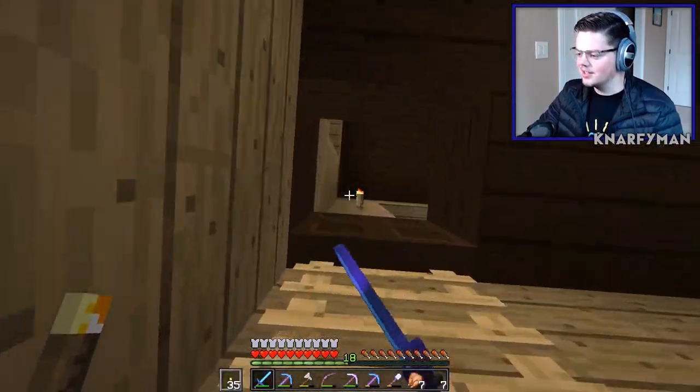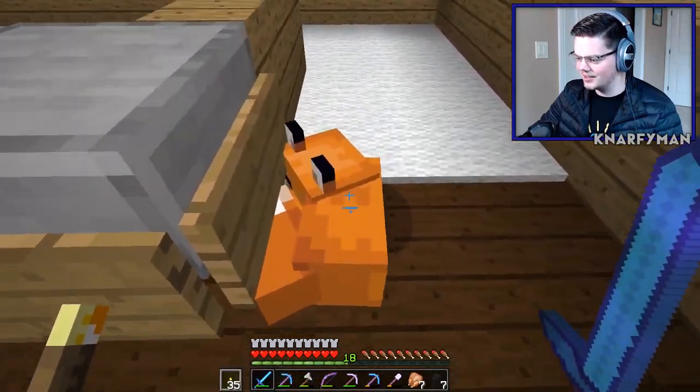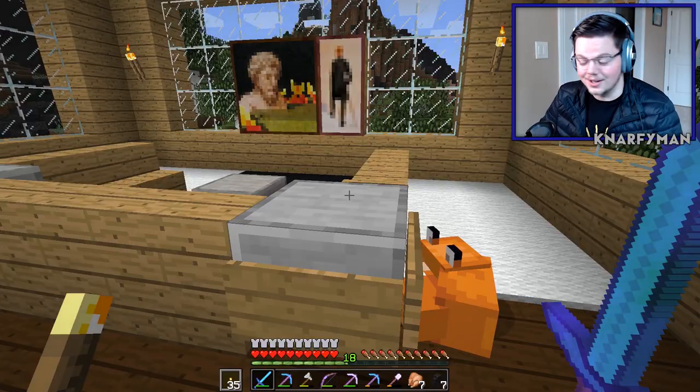There's a bunch of farm animals over there. Go upstairs — you get some more stuff. I think it's pretty nice. I've got a little friend here, a little tame fox that doesn't leave. 1.14 has foxes if you haven't been around.